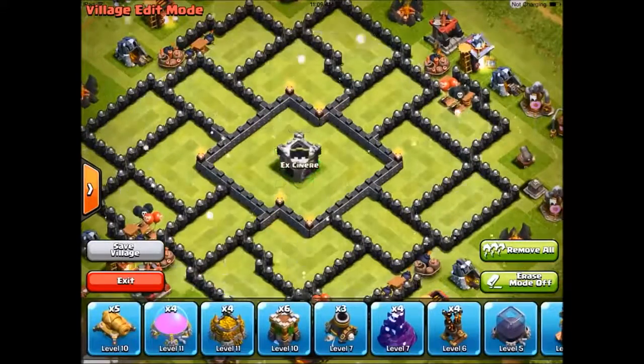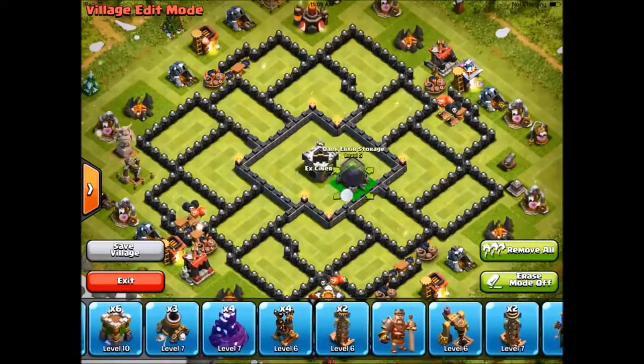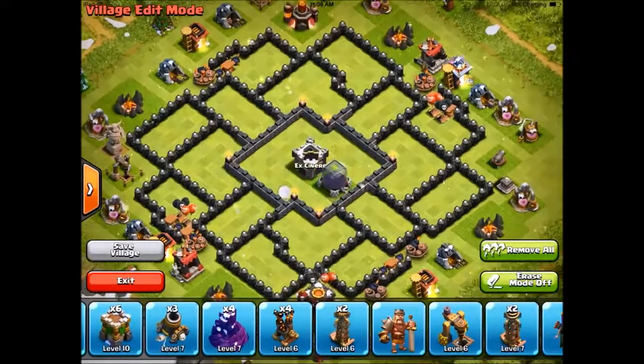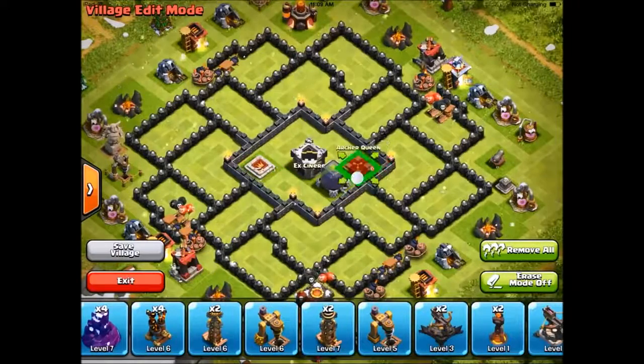So I'm going to put the clan castle in the middle. As you guys know, it's the most important defensive building. Then put the dark elixir storage in there. My heroes are centralized. I always like to do that because it's hard to lure them out then.